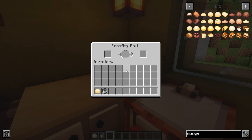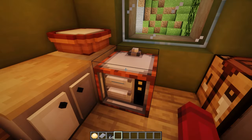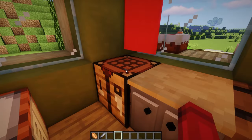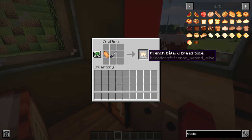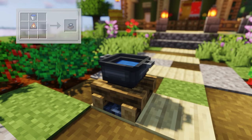After you knead your dough, the next step is to proof it in the proofing bowl. This takes a little time. Put in as much dough as you want up to a certain point and it'll proof the dough bit by bit. Once the dough has risen, you can bake it in combination with the pan and the bread oven. You'll also need fuel for the oven. After your bread is baked, you can slice it with the bread knife in order to eat it. For making your wheel of cheese, you'll need a cheese pot which is made with a bucket and a campfire, a flint and steel to light it, and the ingredients for your cheese of choice.